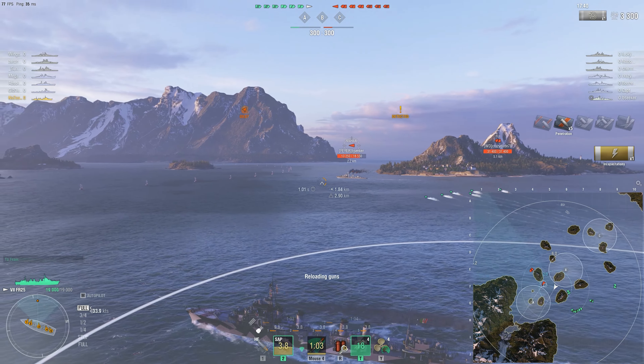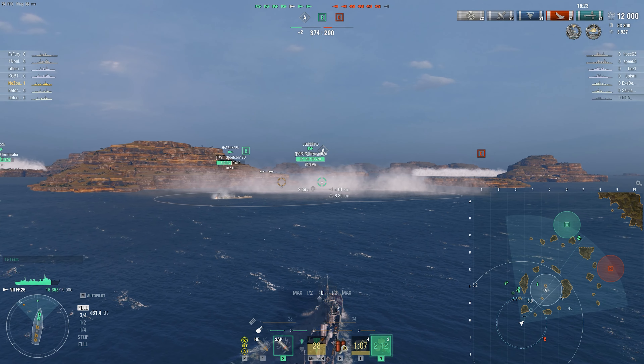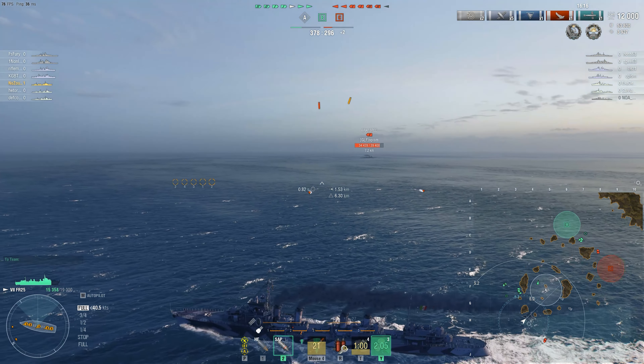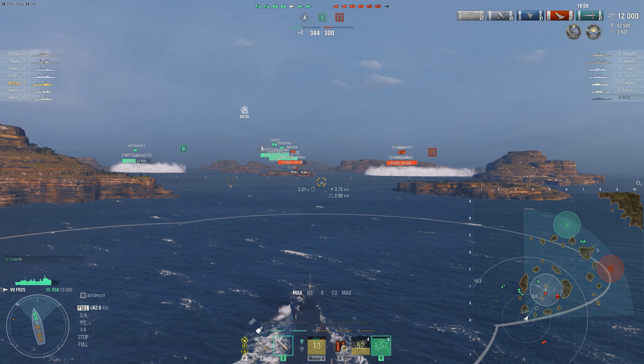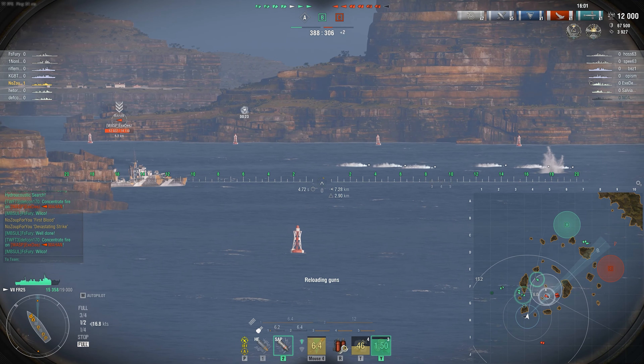Even if they know you're there, there's very little they can do provided you haven't fired your guns and they don't have hydro active. Even if they do, it's usually too late by the time you're at closing distance. A lot of times you can pull this off without being hit whatsoever, especially if the enemy ship is already spotted by other ships. Even if you lose visibility and close that gap, you'll get spotted at about two kilometers — which spots them too — and by then they can barely get their guns on you. At that point you launch your torps and that ship is gone.